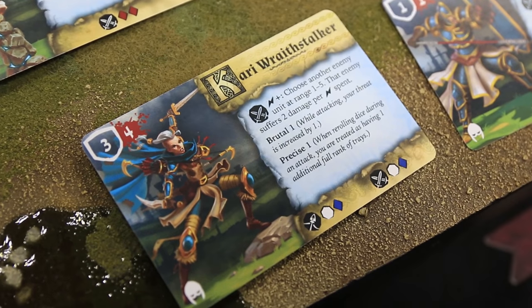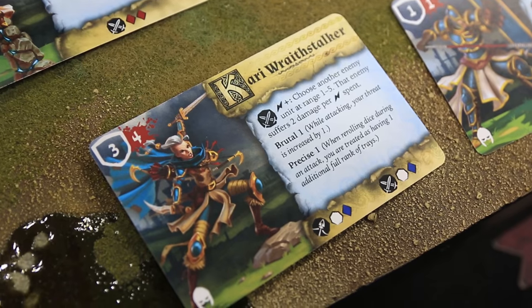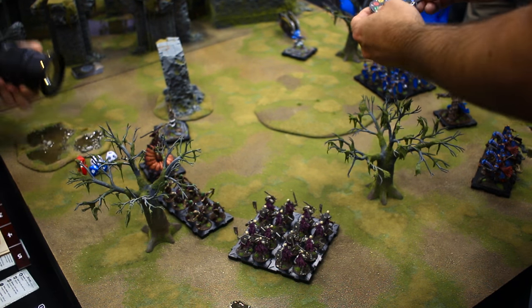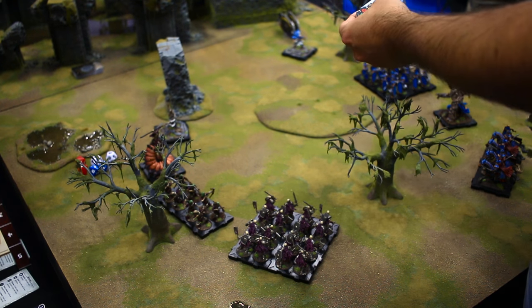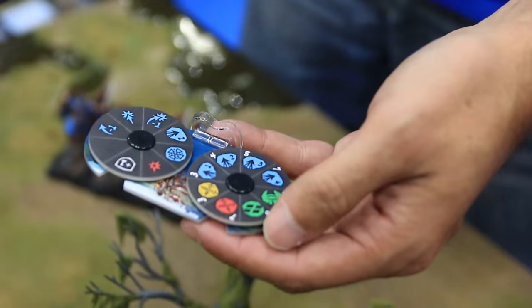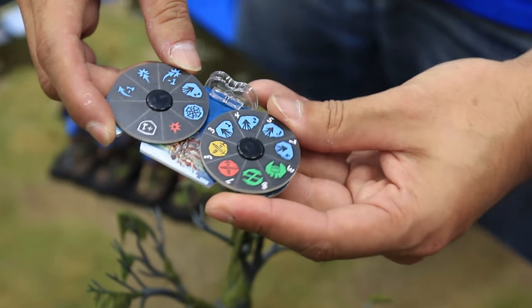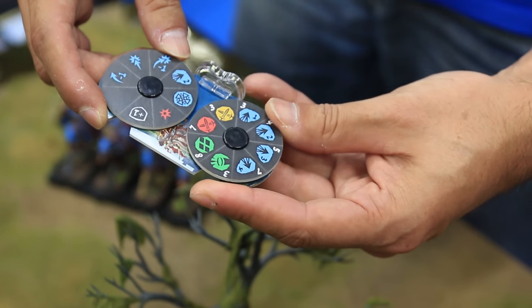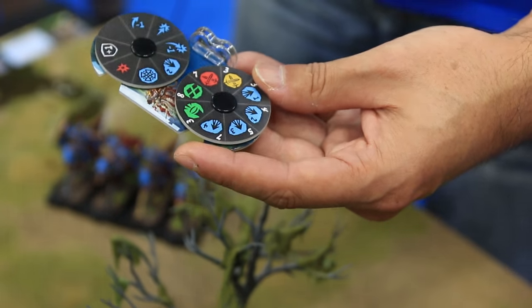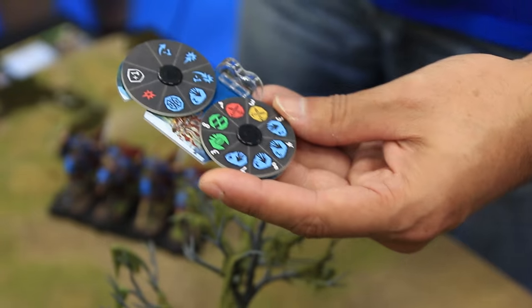The way you start out, every set of units will have one of these double command dials. This is how you choose actions — you'll choose all of this in secret for each of your sets of units ahead of time. You'll have all these different actions. Every unit will have different sets of actions on their dial, and then the second dial is a modifier that will somehow affect the first action, depending on how you do it.